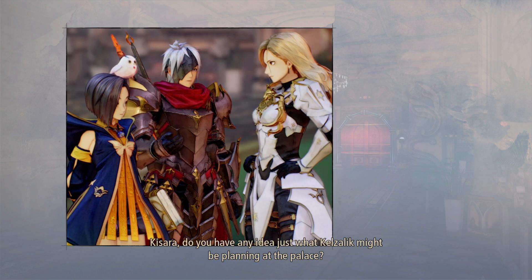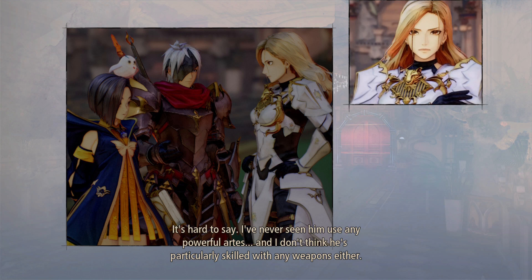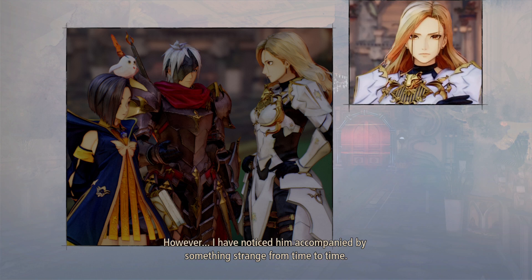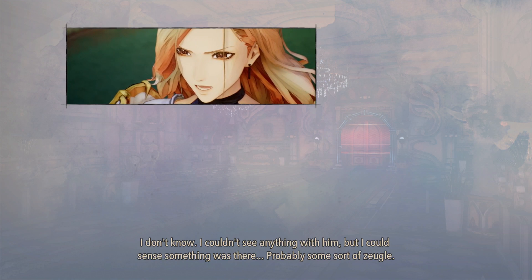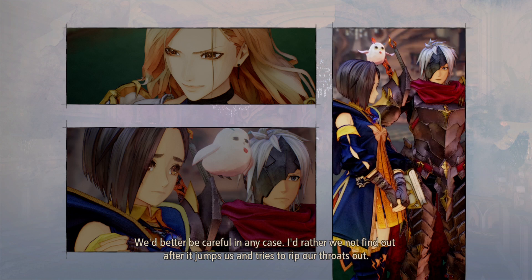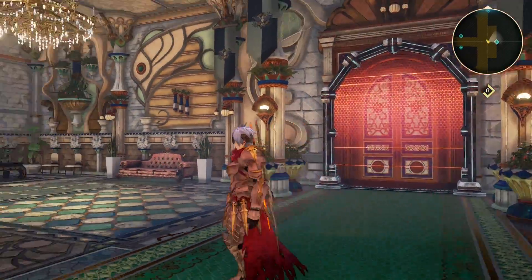Oh, there's Arwen. Kisara, do you have any idea just what Kelzulik might be planning at the palace? It's hard to say. I've never seen him use any powerful arts, and I don't think he's particularly skilled with any weapons either. However, I have noticed him accompanied by something strange from time to time. I couldn't see anything with him, but I could sense something was there. Probably some sort of zoogle. An invisible zoogle? We'd better be careful in any case. I'd rather we not find out after it jumps us and tries to rip our throats out. I'm talking about Kelzulik — that was the creepy second-in-command dude, the scientist-looking guy maybe.